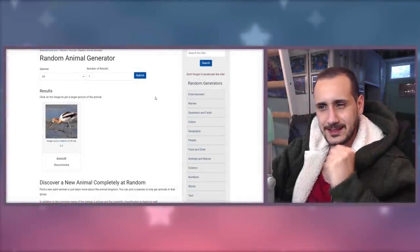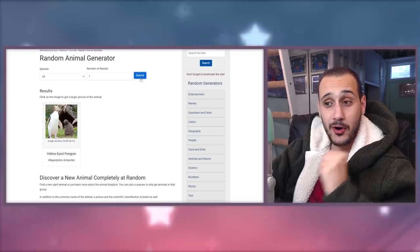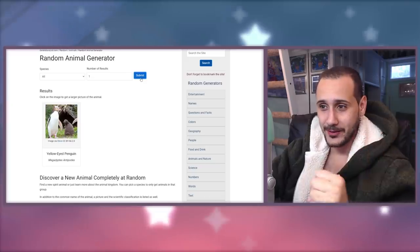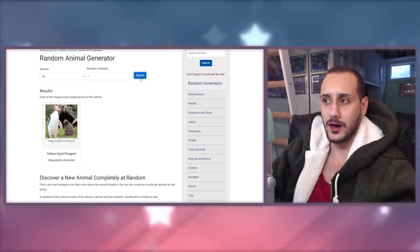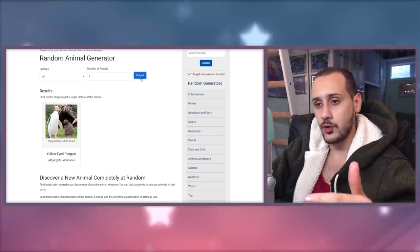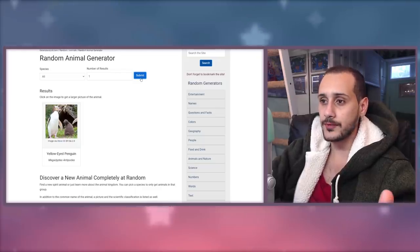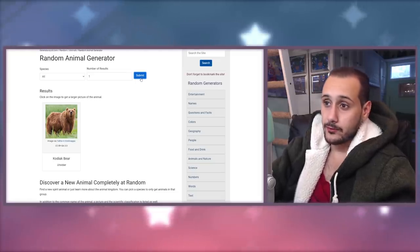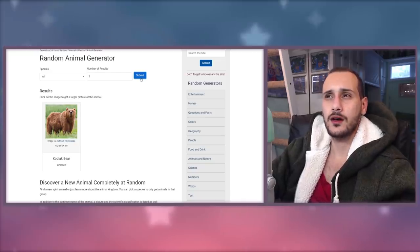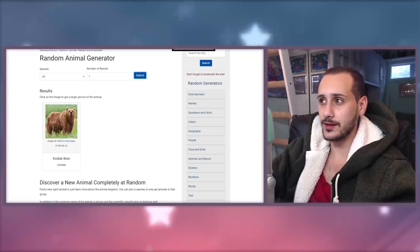Let's get something good, something interesting. Another bird - a yellow-eyed penguin. Birds look different from other bird species, but let's try to have a diversity of animals, so let's not have two birds or two insects or two felines. Let's try to get something a little bit different. A Kodiak bear. I mean, we have bears - did I make a bear once? We made a teddy bear, we made a ghost bear. This could be something completely different. Let's go find a type.